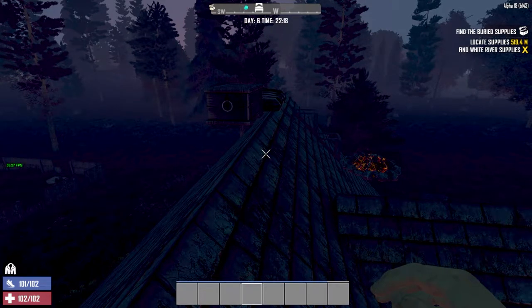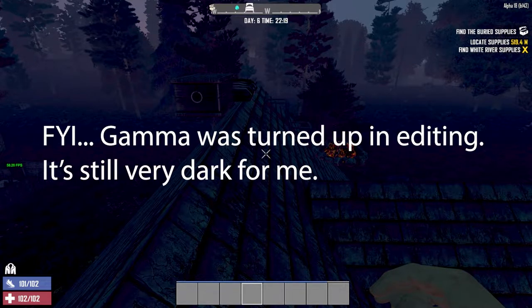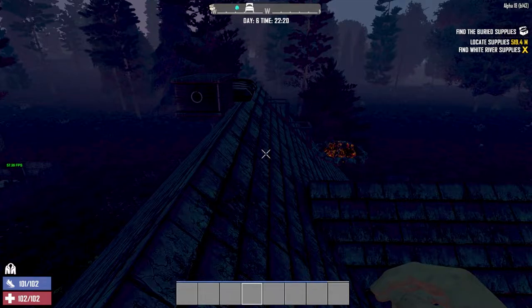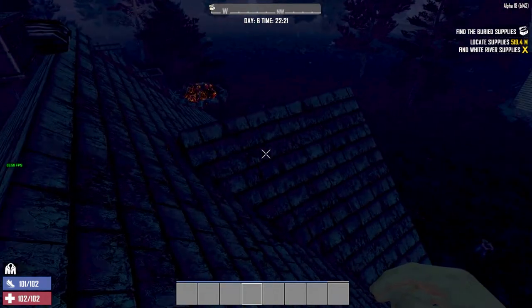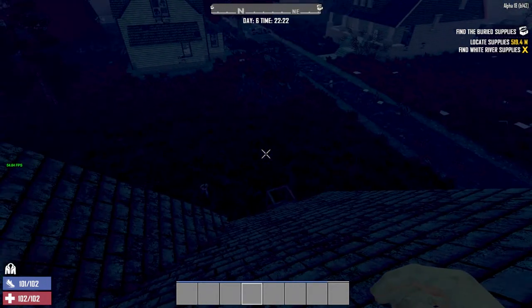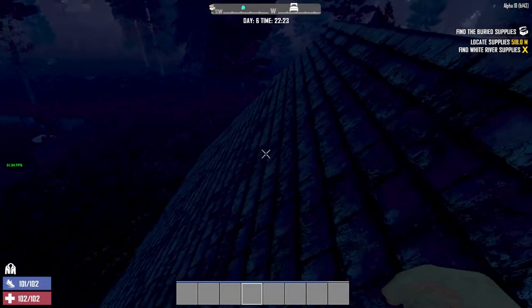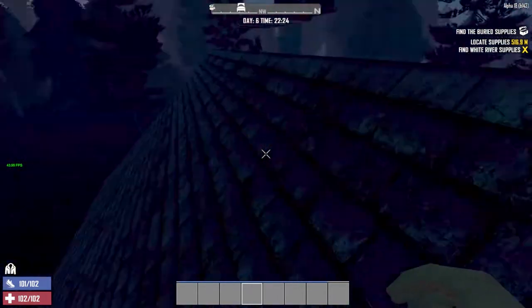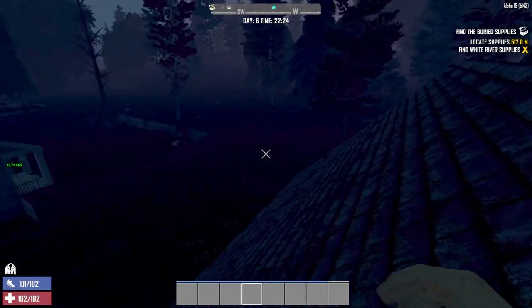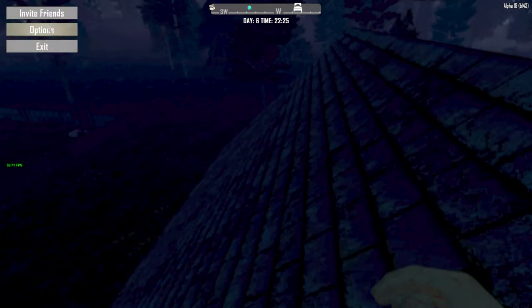Welcome back, everybody, to 7 Days to Die on Alpha 18. We are now on build 143. They just came out with an update. This is Friday evening for me, October the 11th. So I read through the patch notes for this last update and didn't see anything really specific about the issue I had in the last episode. But one thing they are saying to do is if you experience massive frame rate drops, to turn texture streaming on.